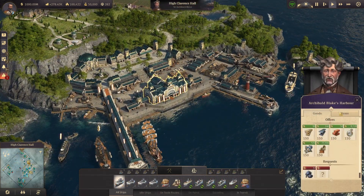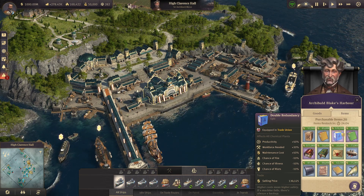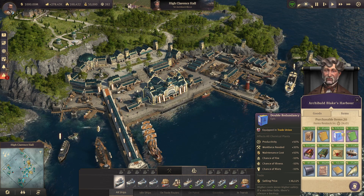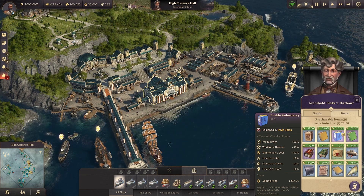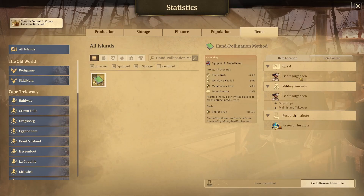Where do all these lovely goods come from? They all come from Archie. Archie sells all of the different books for Season 3, except for the hand pollination method — that's a legendary and you need to craft it at the Research Institute. You can also find it from Benta: she randomly gives it as a quest reward, and if you're at war with Benta — which is a terrible thing and you should be ashamed — she can randomly drop it from her ships or on a main island takeover.